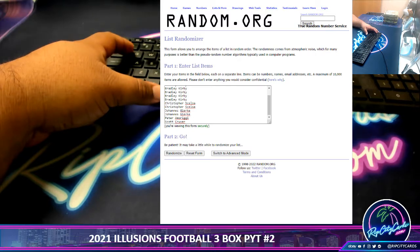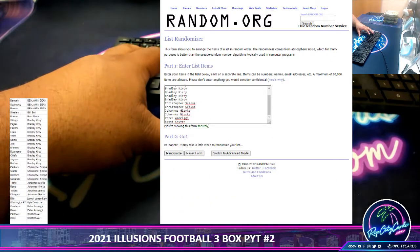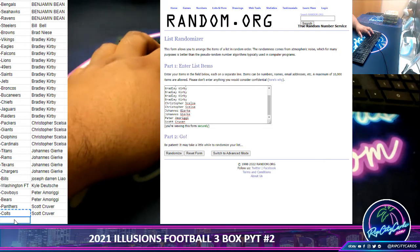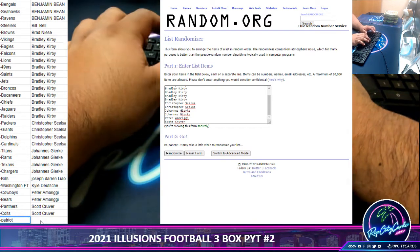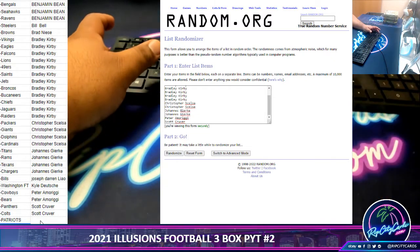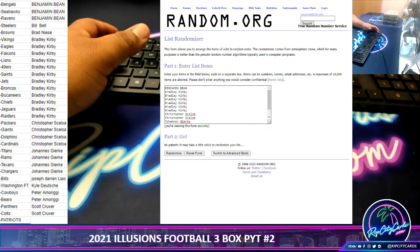You'll notice, though, that one team is missing. Uncle Jesse, what's that team you're missing and why are they missing? I'm glad you asked that question, figment of my imagination. That's because the Patriots are random to the break. Every two teams you bought gets you one entry for a shot at the Patriots. If you buy 12 teams, you get six entries. If you get four teams, you get two entries, and so on and so forth. I went ahead and put those people into a randomizer, which you see on the screen.